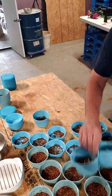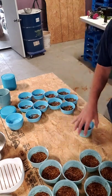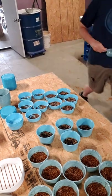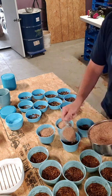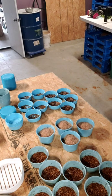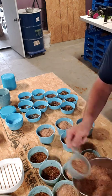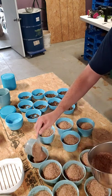Now we need bran for the Born Feed cups. For the mealworms going to Born Feed, I'm putting wheat bran in there. A lot of folks coming there are buying them for their bluebirds or their reptiles, so the mealworms need a little bit to snack on. As opposed to the fishermen — they're not going to want to be digging through the wheat bran to get those mealworms out.